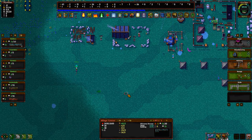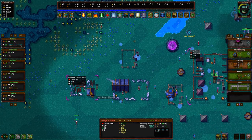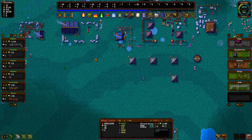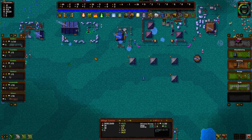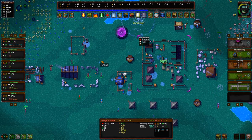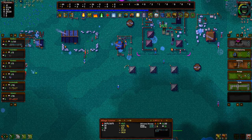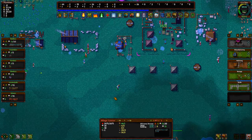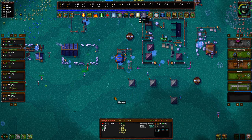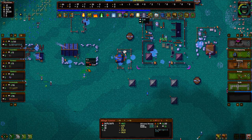We got some blobs coming in here. Maybe I will put up another tower in this area just to help defend. We're at 95% — hopefully that'll be my last board that I need, and it looks like it will be. Kill those blobs! Small slime. Slime.